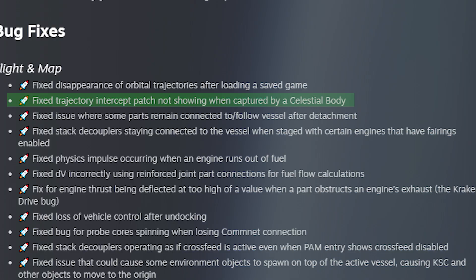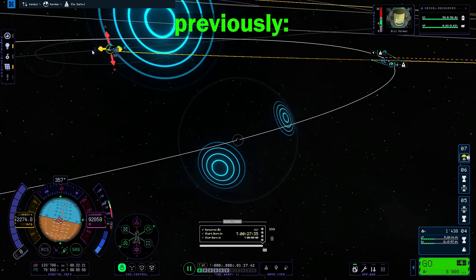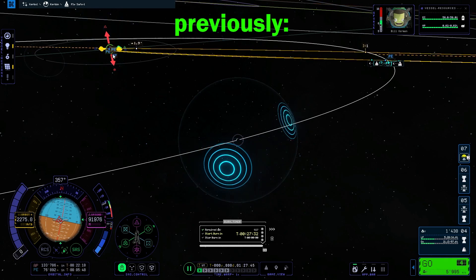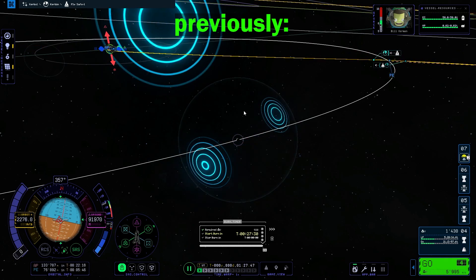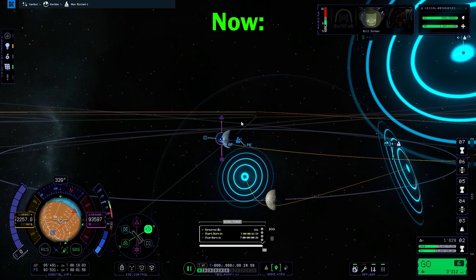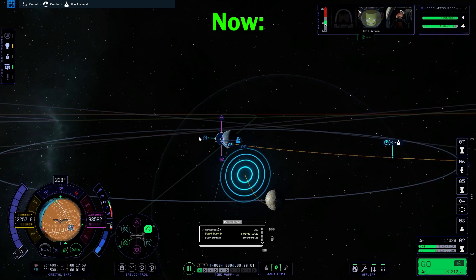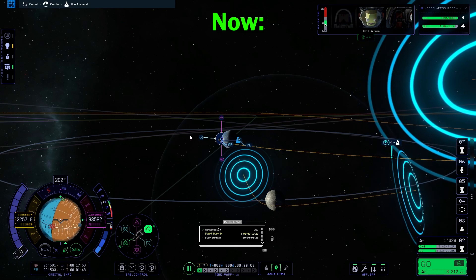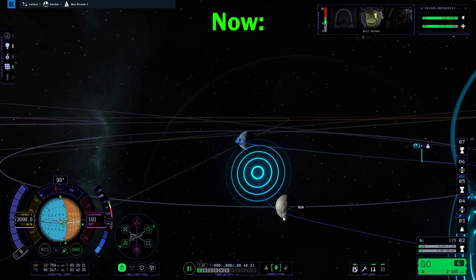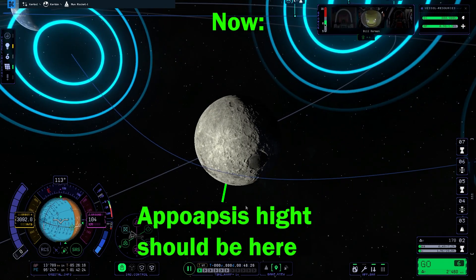The second thing is a huge one: they fixed the trajectory intercept not showing when captured by a celestial body. So it means you can actually plan out gravity assists now and they will actually work. Previously you couldn't even see where you're flying or how high your apoapsis is. The only remaining issue is you can't really see the apoapsis height in the sphere of influence view on the map — you can only see it on the normal trajectory.